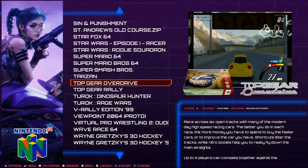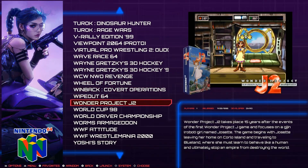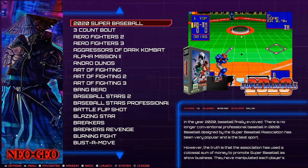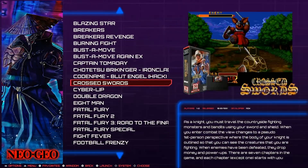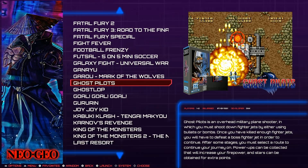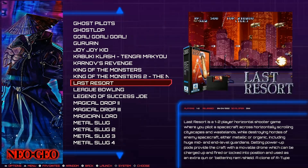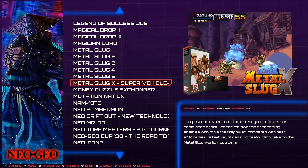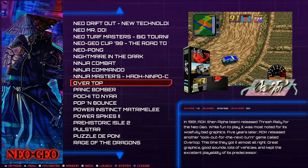Somebody wondered why you'd compress NES ROMs since they're already really small - wouldn't you get better performance by not compressing them? Somebody actually did a speed test and there was no significant difference. So for those wondering if compression, like an MP3 file, loses certain characteristics when running a compressed ROM - with ROMs, they didn't find any significant difference there.